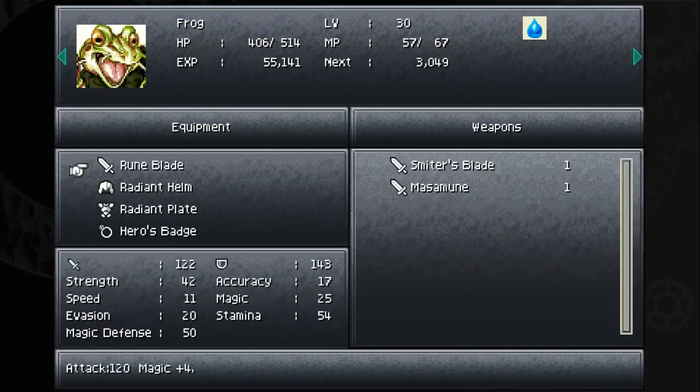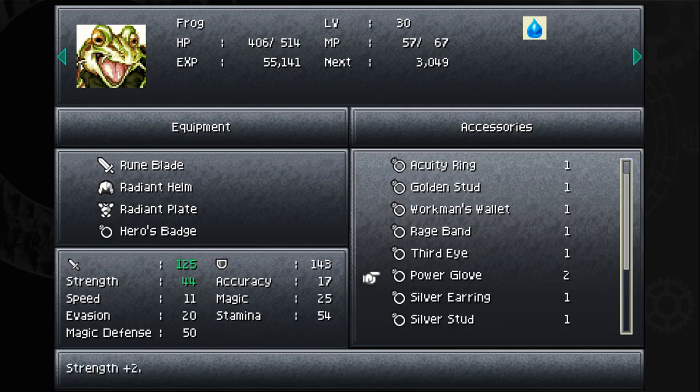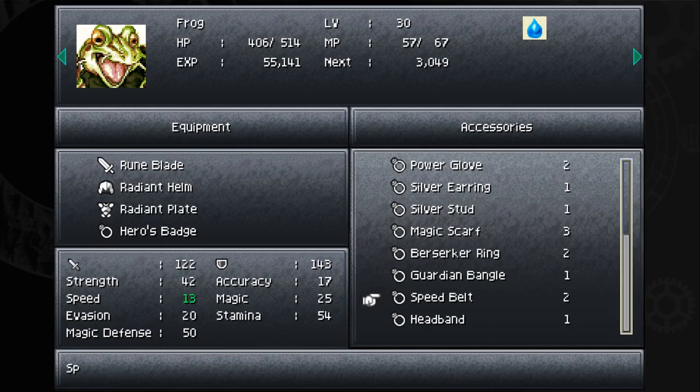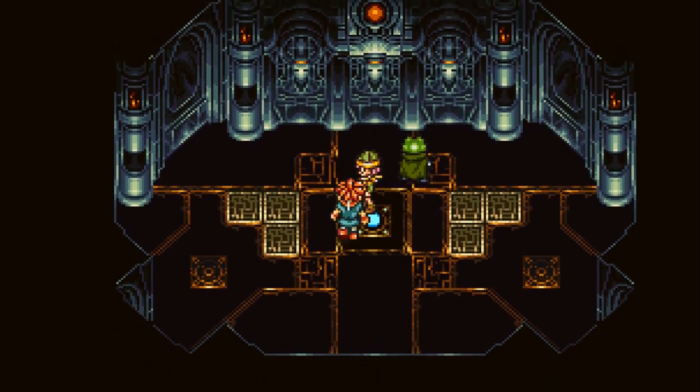Since we don't have the Masamune installed, we don't need the Hero's Badge either because that only affects the Masamune. Considering the Golden Earring, Golden Stud, and Rage Band - the Rage Band gives a 50% counterattack rate. We'll go with the Rage Band. No prize from the switch apparently - it just brings us back over here.